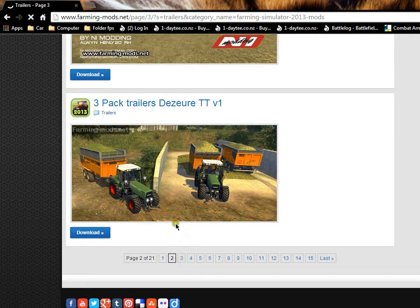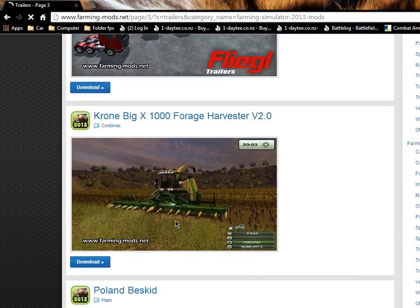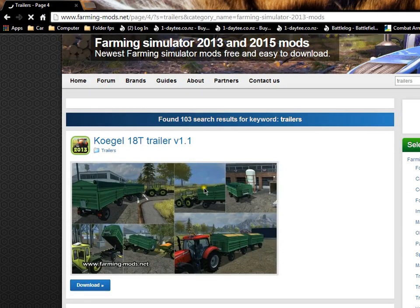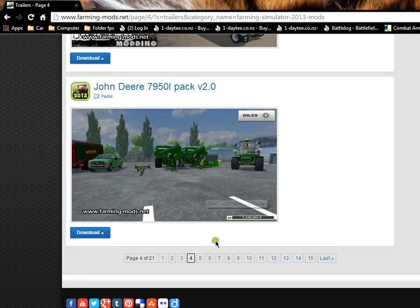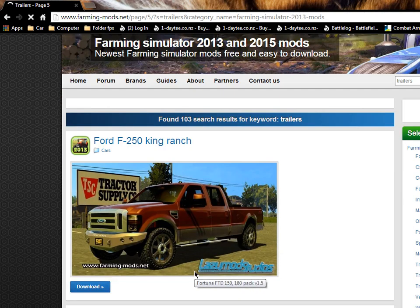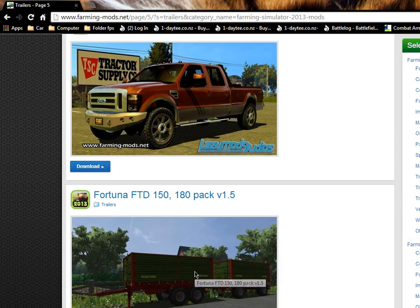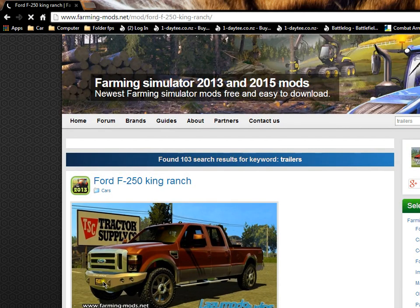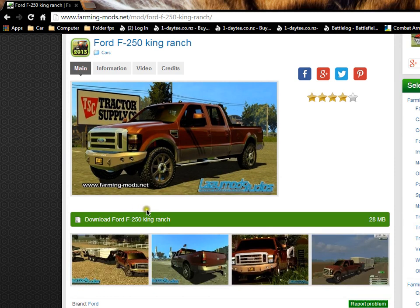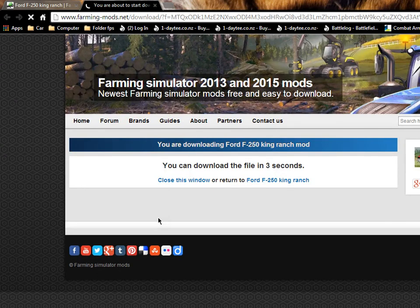I'm looking for something that carries tractors and my feeder. I want to get this one — it looks really nice. All you guys want to do is click on that one. It'll show this page — all this stuff. Wait for three seconds, two, one, zero. When it's finished downloading it says 'Download Folder', then you guys push 'Download Folder'.